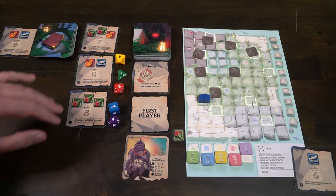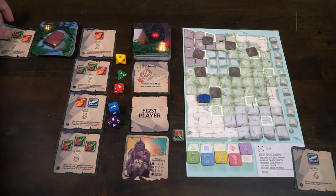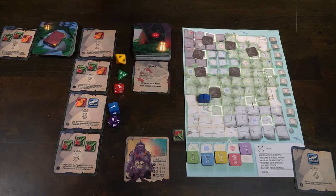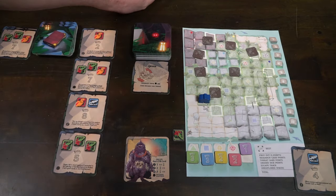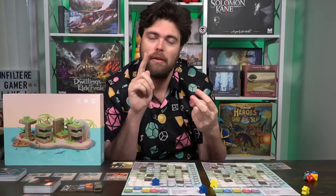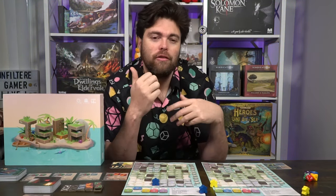After players who chose research have researched, a new card comes out for each player that took one. Then we go to the round's end: refresh the research card pool, discard one, move the others down, take a new card out, pass the first player marker to the next player, and give them the dice for the rolling phase. Play continues — going back to the planning phase where each player chooses an action, then dice rolling and threat cards, rest, explore, and research, before the round refreshes again.